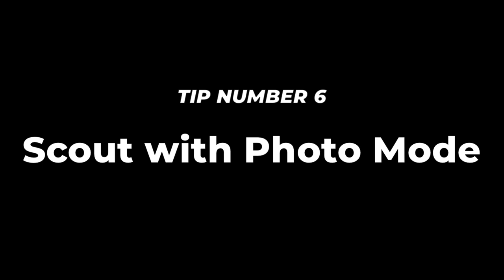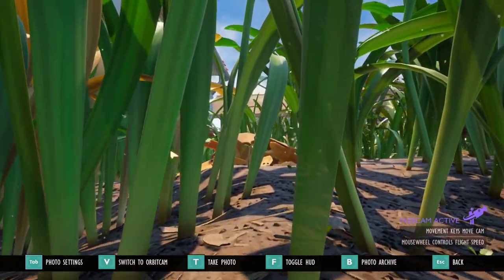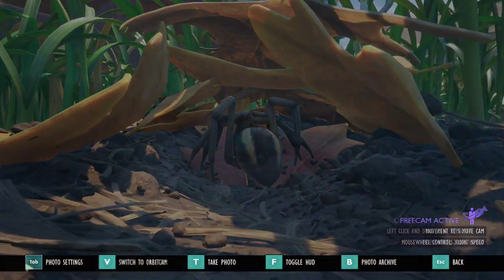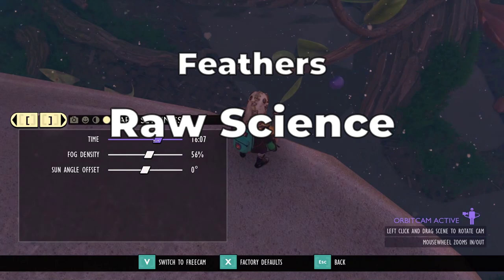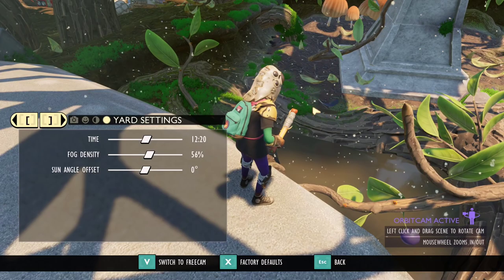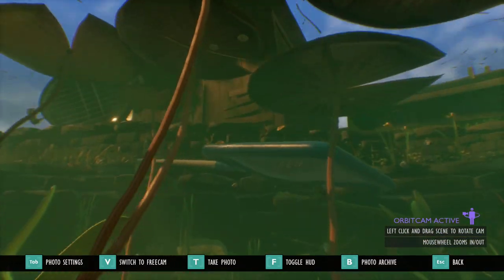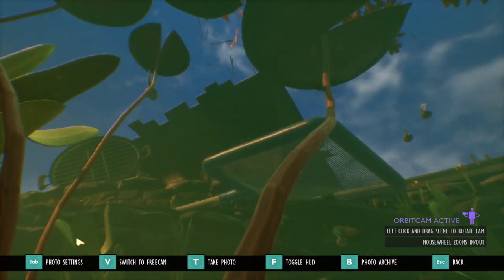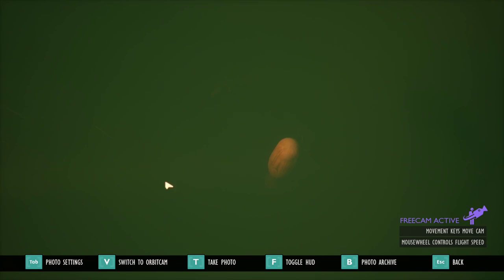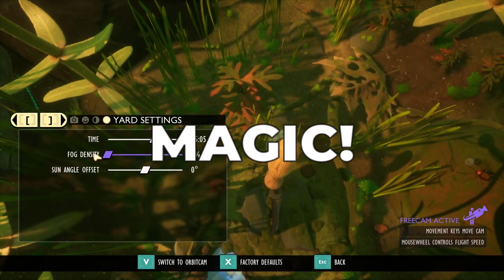Tip number 6: Scout with photo mode. It's awesome to take pictures, but you can use photo mode to search for creatures, or find things like feathers, raw science, BURG.L schemes — you name it. Another trick is to scout things underwater: set an angle, switch to free cam, and adjust fog density to 0%. Magic.